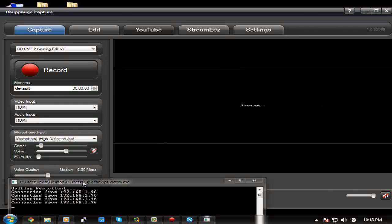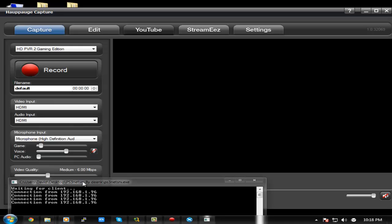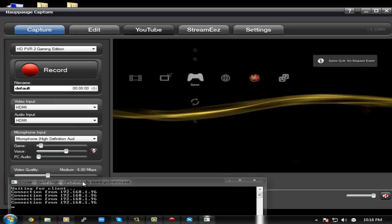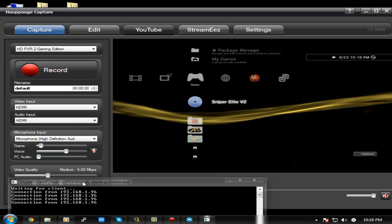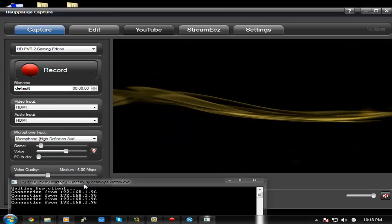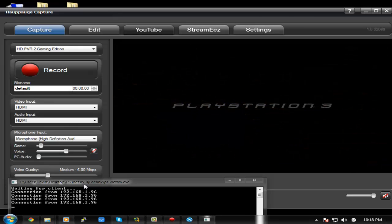I'm just going to load Sniper Elite V2. After this, I'll also show you how to load games from WebMAN using this setup. You just click on the game in MultiMAN and it should mount normally. Mine shows up as a disc because I'm on Cobra. And here you go — this is your game hosted off your computer and now accessible on your PlayStation.